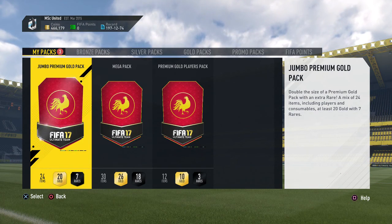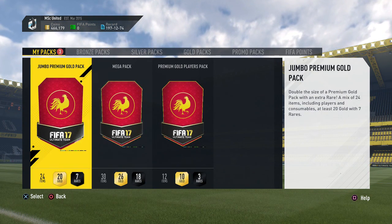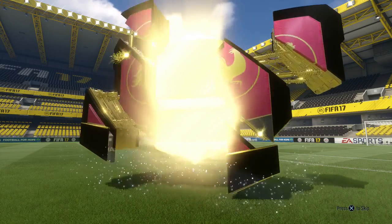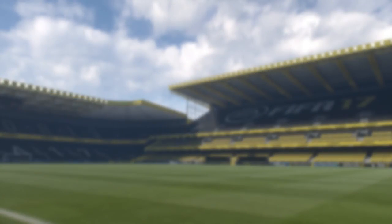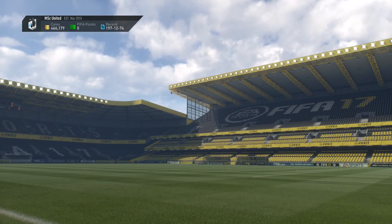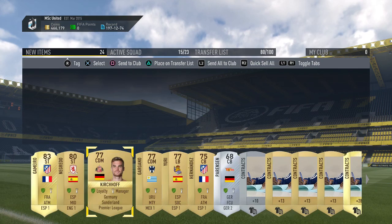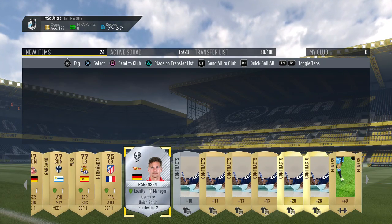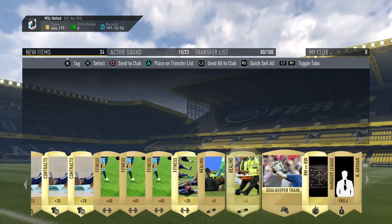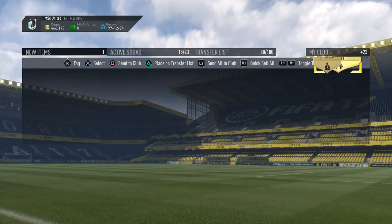Now the three nicer-looking packs: a jumbo premium gold pack, a mega pack, and a premium gold players pack. Starting with the 15k jumbo premium gold pack — no big flair, but we get a French striker and Garmero, which is neat since we just submitted him in the Nantes vs Rennes challenge and we get him right back. Also two Premier League players and another French Atletico Madrid player for a perfect link. Let's send all of this to the club and discard the stadium.